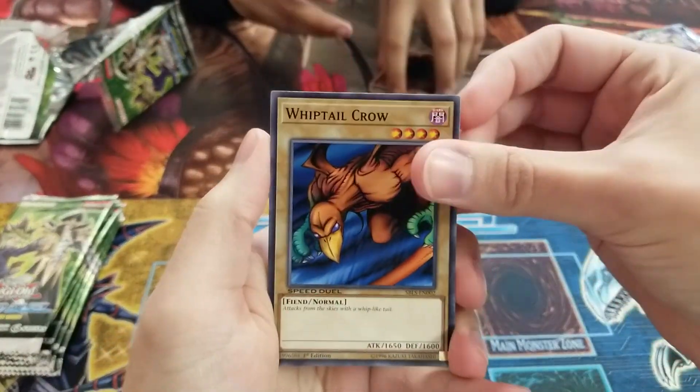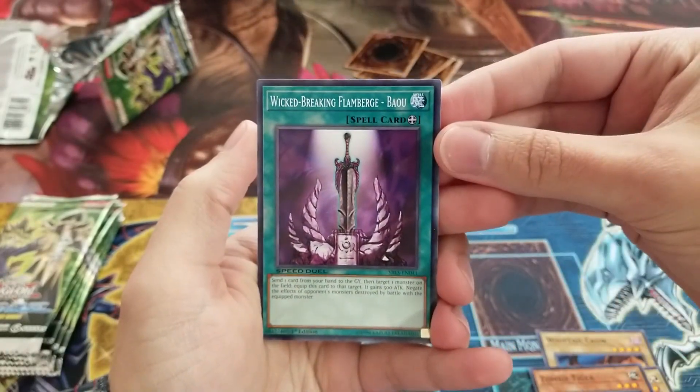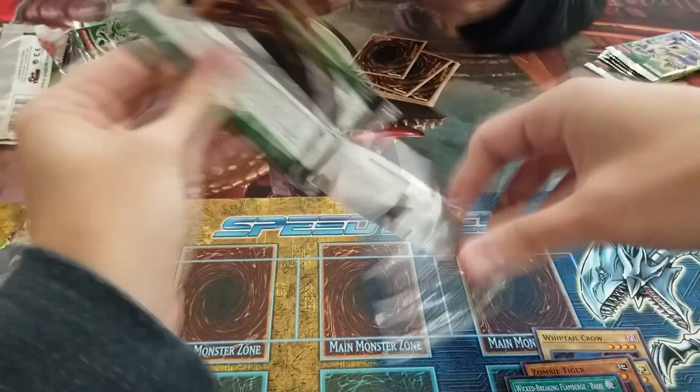So we've got Whiptail Crow, Queen's Knight, Zombie Tiger, and Wicked Breaking Flamberg Bao. You know how I am with these pronunciations sometimes — always lots of fun.